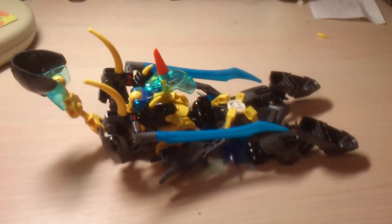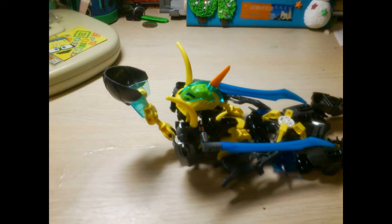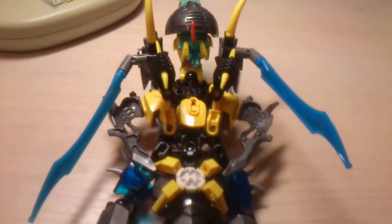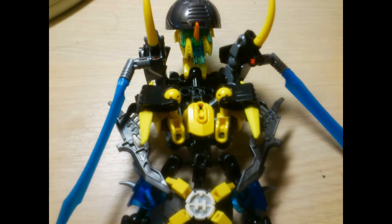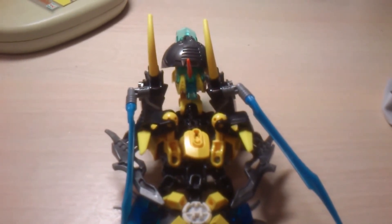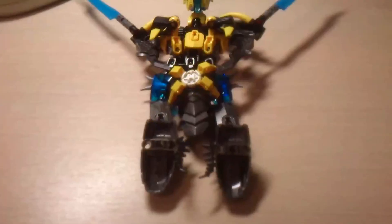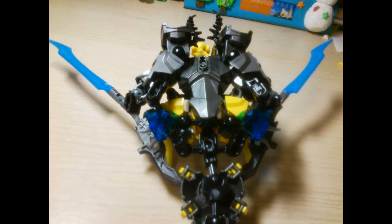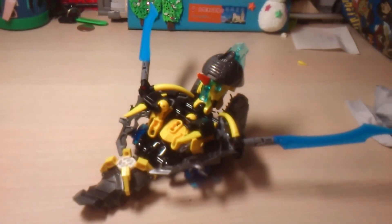Roll up the head, put it back, and then cover it with the back covering section again. Next, put down the hands like this. Then rotate the wings back, fold them down, and it should look like this. After you've pulled back the legs as shown, you are done!